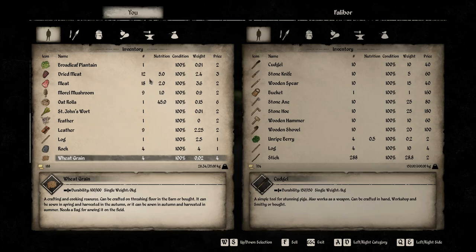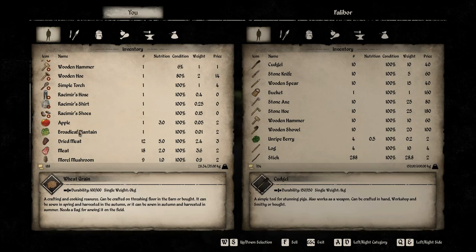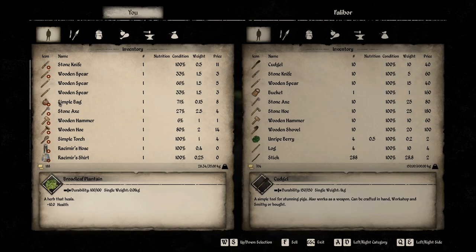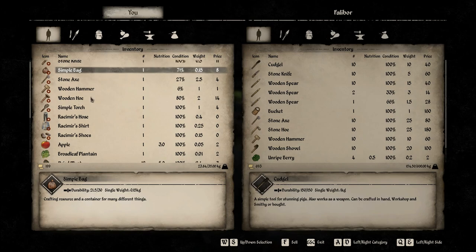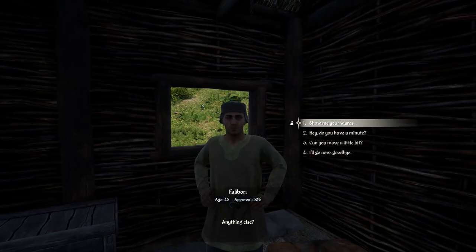It's crazy how little the leather gets. I thought leather would be worth more. Broadleaf plantain — what is that? Herb that heals — oh okay, we need that! Two wooden spears — these are all in really bad condition, but he's willing to pay three for them, so enjoy. I'll take my wood hammer — thanks man.